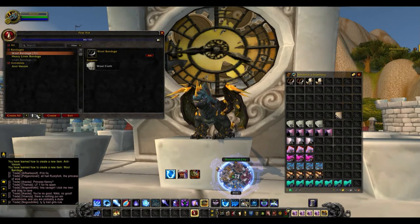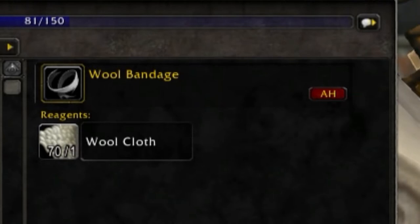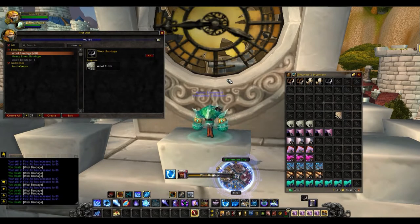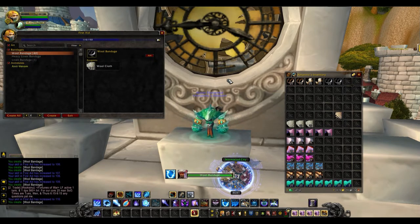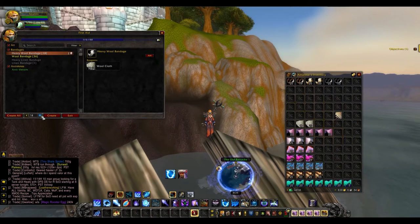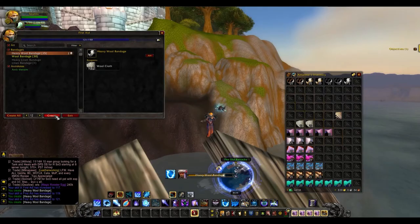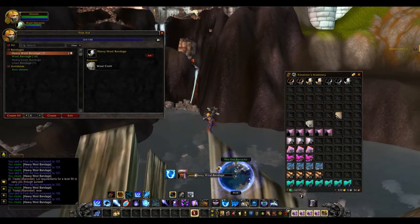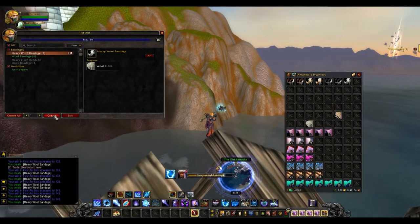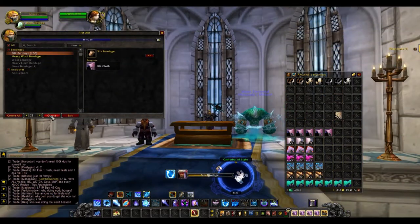From 80 to 115 you're going to make 35 Wool Bandages, and this will just take 35 Wool Cloth. Always make sure to check your trainer after you've completed each step because there'll be more to learn. From 115 to 145 you'll be making 15 Heavy Wool Bandages, which takes 30 Wool Cloth, leveling you to 145. After this, go back to your trainer, make three more Heavy Wool Bandages, then learn Expert.